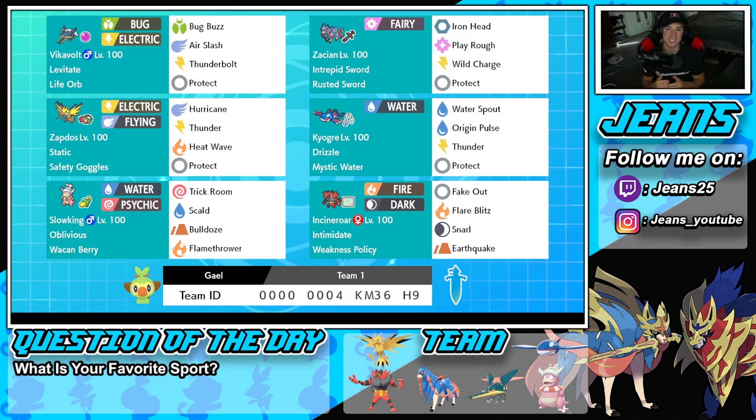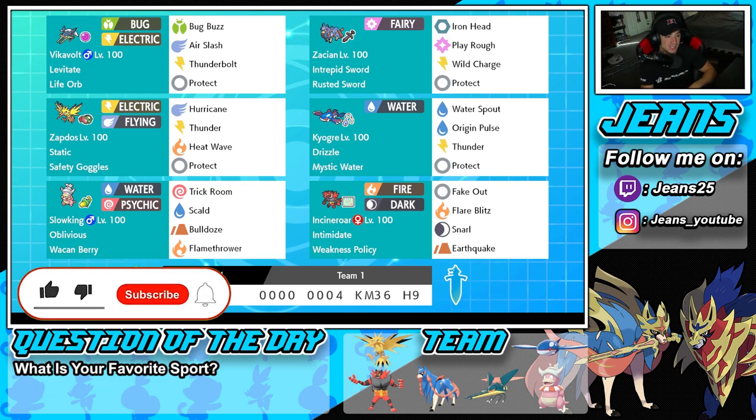What's going on YouTube, Jeans here, hope you guys are having an amazing day. Today we are back yet again bringing you guys some more competitive ranked double battles for Pokemon Sword and Pokemon Shield. In today's video we've got ourselves an absolute banger of a team — a Life Orb Vikavolt trick room setup that also features Weakness Policy and Incineroar. If you enjoy the content, make sure you support me by leaving a like on today's video.